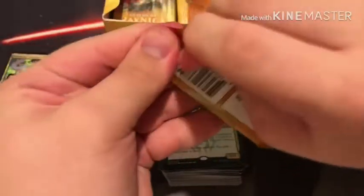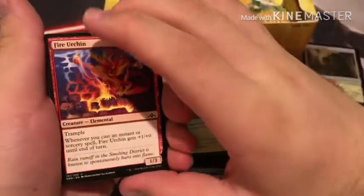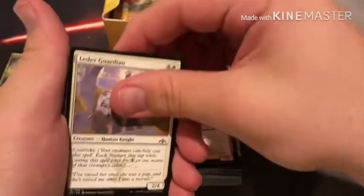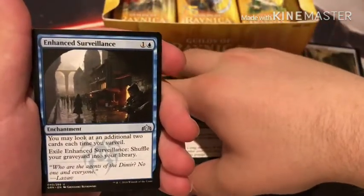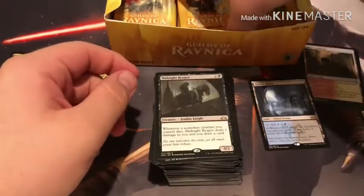Pack number eleven. There's a Vraska Emblem token and a Selesnya Guildgate — will that make me get Vraska? We'll have to see. Fire Urchin, Ledev Guardian, Disdainful Stroke, Barging Sergeant, Portcullis Vine, Never Happened, Muse Drake, Selesnya Locket, Deadweight, Undercity Uprising, Guild Summit, Kraul Swarm, Enhanced Surveillance — I love this card for Surveil builds. And a Midnight Reaper. So I didn't get the Vraska. I'm very sad.